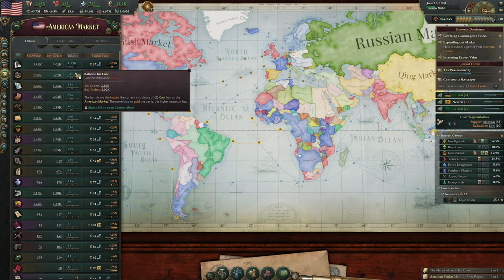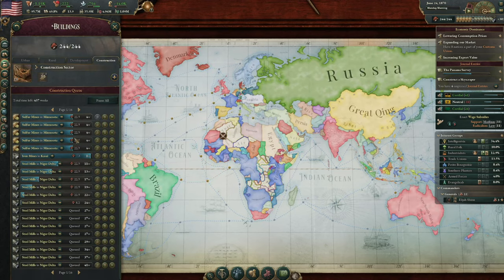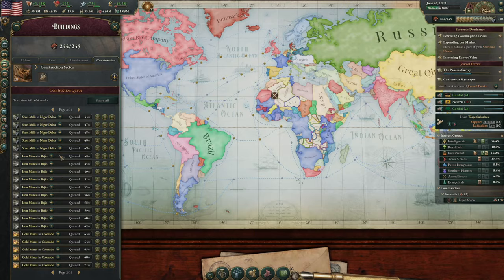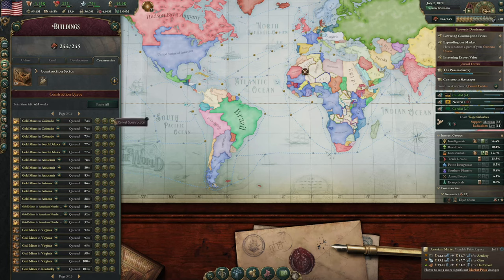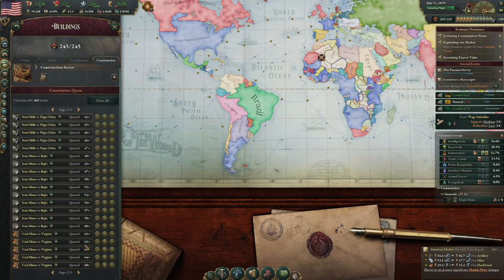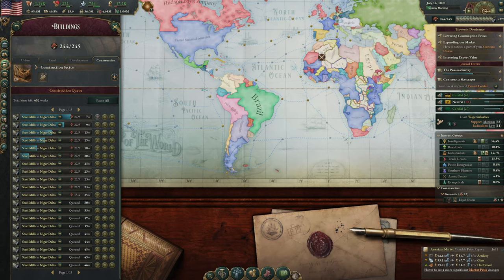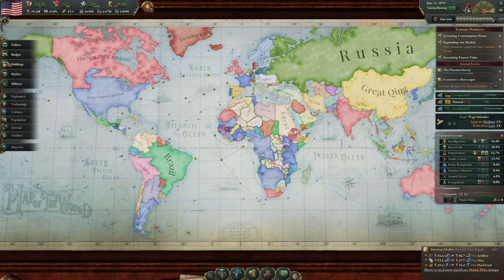How's the coal looking? Still terrible, terrible, terrible. So we've got steel mills, then some more iron mines, then the gold mines. Actually I'm just going to get rid of all the gold mines — we really don't need those. Coal and steel are going to be much more important. It's only going to take us about a year to get to the coal mine, so I'm willing to run that deficit for a year. And that's fine. And now we've got loads of bureaucracy because of our paper.